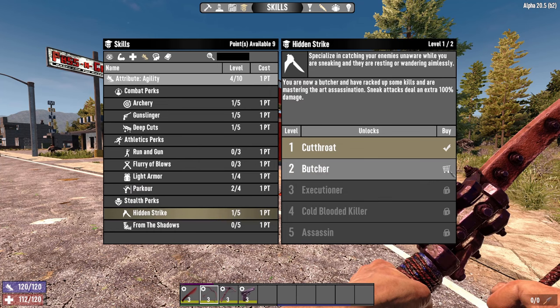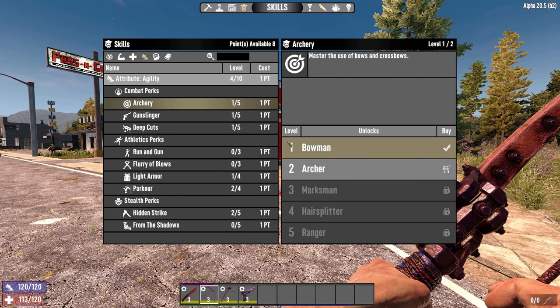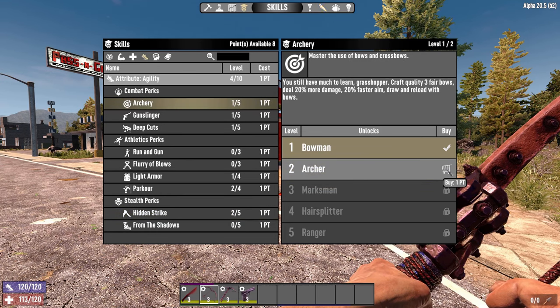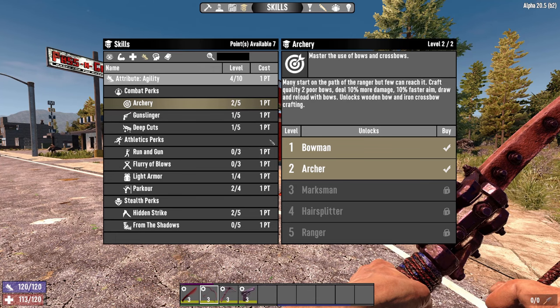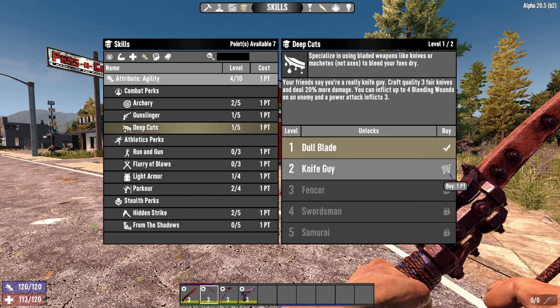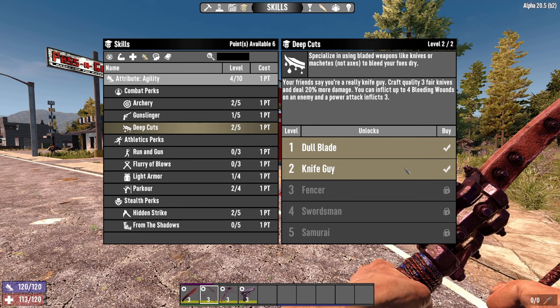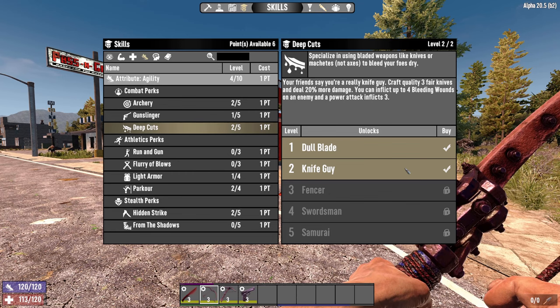Now we're going to go for hidden strike again to buff up that sneak attack damage — now it's going to be 100% extra, really helpful. For archery we're going to put another point in as well — more damage, faster aim, and you can craft quality 3 bows. We're going to go for another deep cuts as well, because you do want some close combat capability. Quality 3 knives deal 20% more damage, and the bleeding wounds don't hurt either.